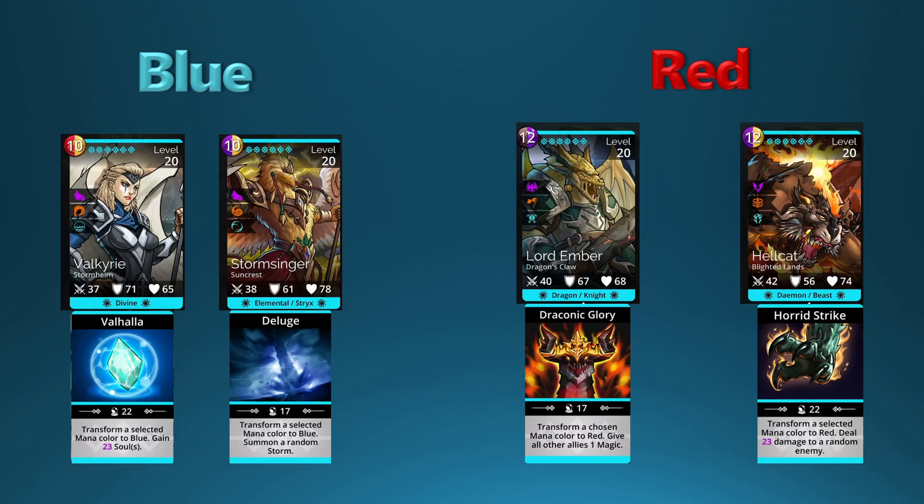We have Valkyrie here first for blue, and it is a really good troop because it's only 10 mana cost. It will give you souls based on your current magic, and you can select any color on the board and convert it to blue with Valkyrie.